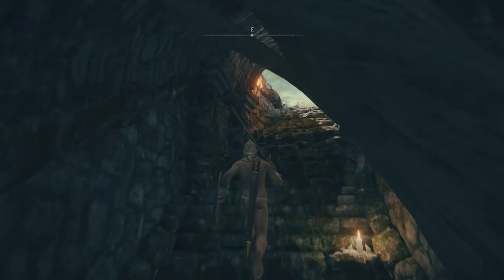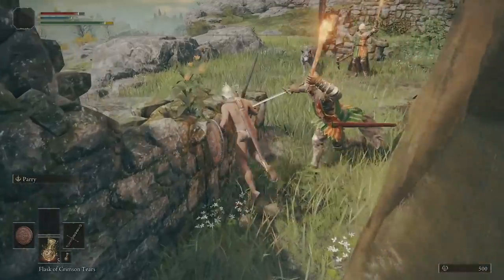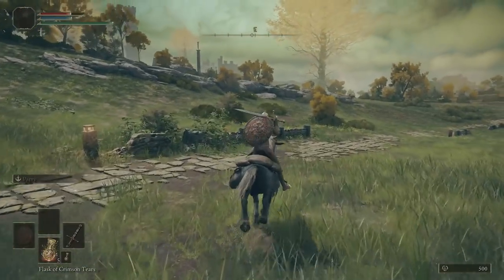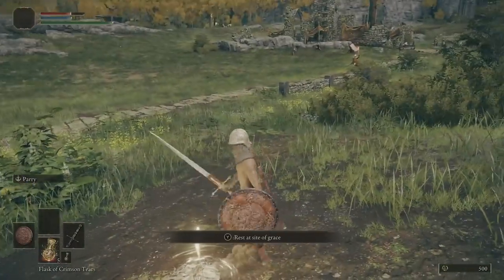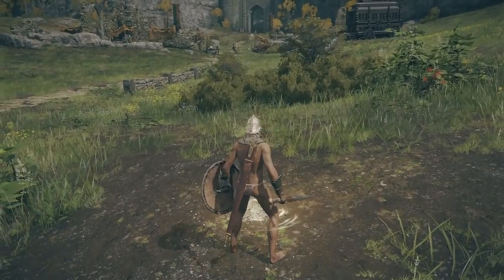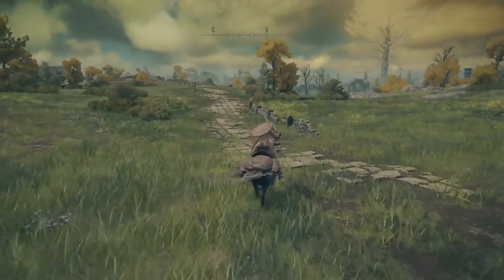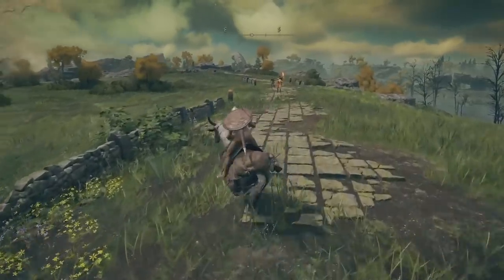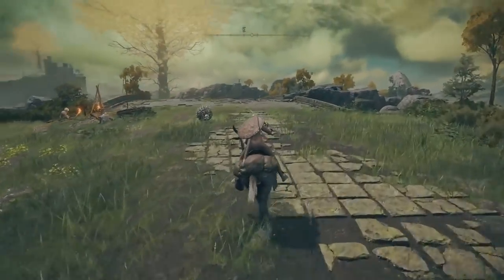If we make our way back out of here, we're going to keep heading east — try and ignore all the enemies. Just off the path, straight ahead, dead east from the first Site of Grace where you interacted with the Finger Maiden. As soon as you come out of that little cave thing underneath the ruins, interact with that Site of Grace. From here, follow the path heading south east and stay on it until we get to the bridge. There are some enemies but you can just avoid them all — there are guys to the left at the campfire.